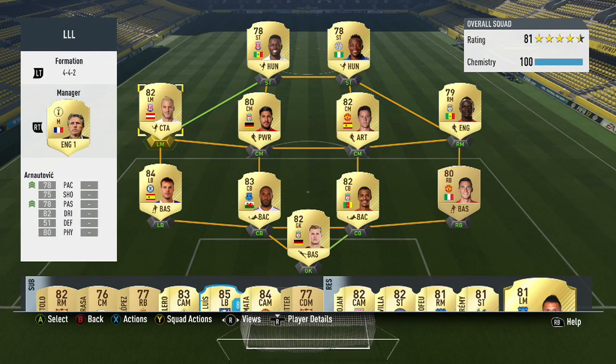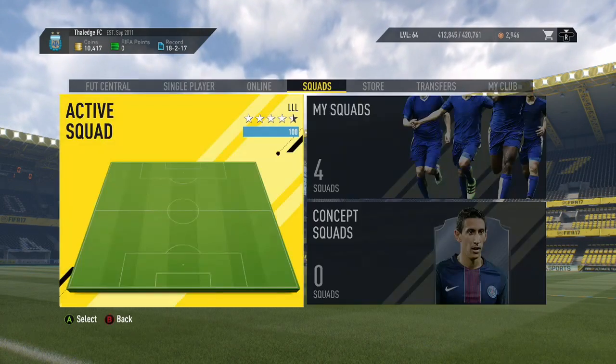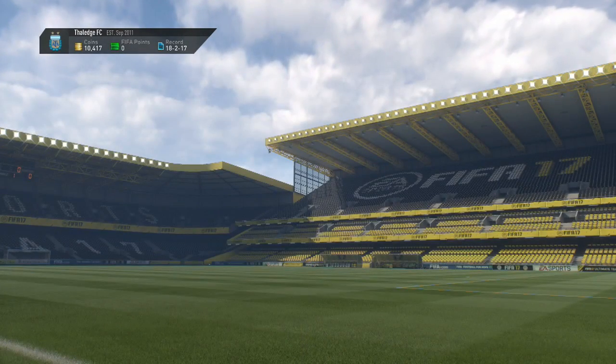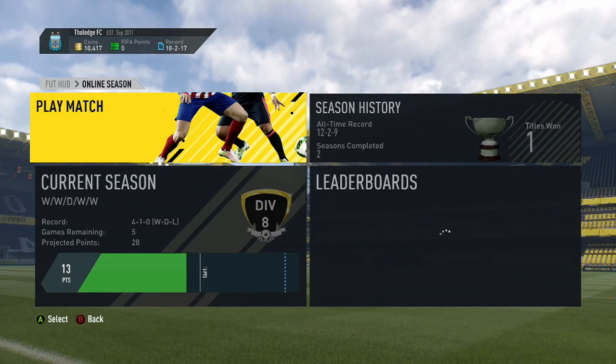If we take a quick look at the actual team itself, we have two new acquisitions, and we still retain a lot of the pace that we had before. Obviously Arnautovic now has got a catalyst chemistry style, which will boost his stats up. We are going to have to see how well they actually do in the games. But hopefully we can get a result. Let's get into the first game of this episode. Let's see if we can record the victory.